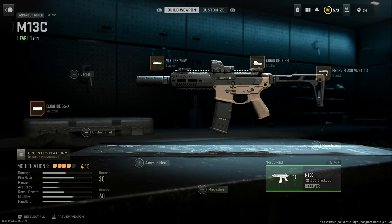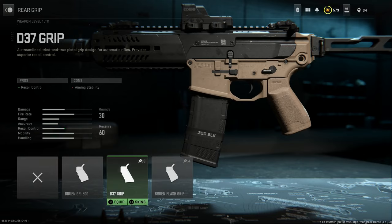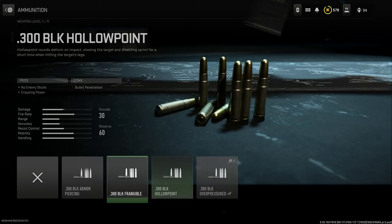The stock we're going to use is the Bruin Flash Stock — that gives sprint-to-fire, aim-walking speed, crouch movement speed, and ADS speed, with cons being aiming stability and recoil. This one folds to the left-hand side, which would be correct for this weapon. For the underbarrel, we'll skip the rear grips — the only new stock options are the collapsed stock (folded) and base stock. For the magazine, in 300 Blackout you have a 45-round and a 60-round magazine, which is pretty interesting since we only had a 30-round mag in 2019.